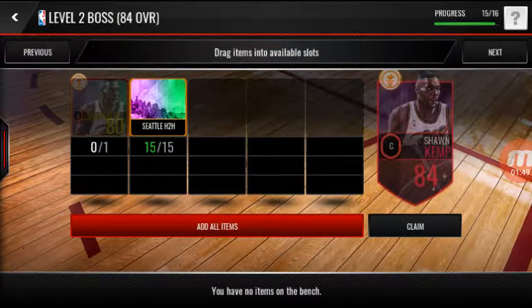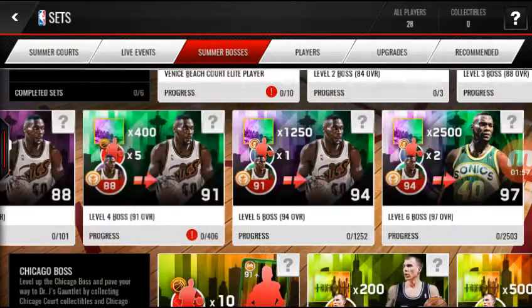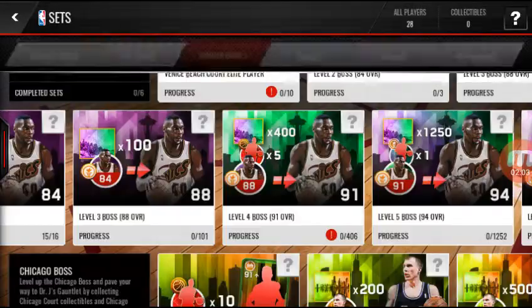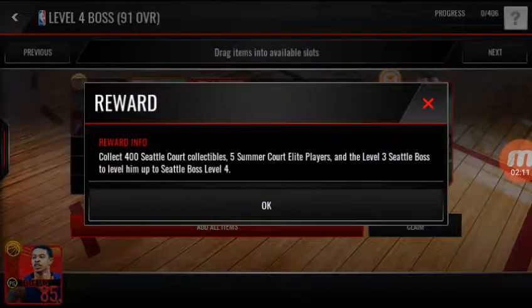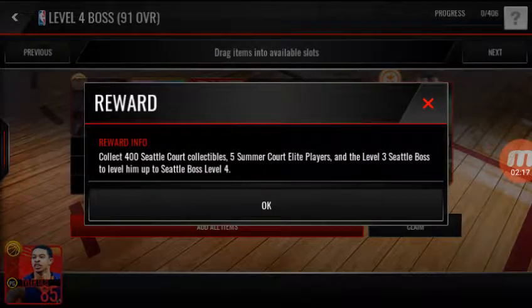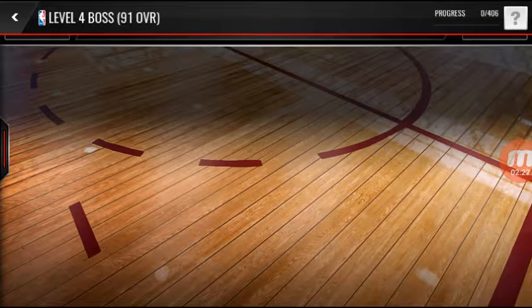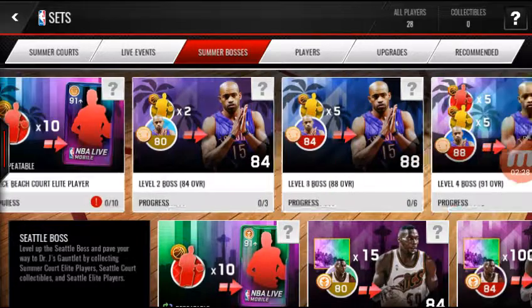I already have 15 Seattle head-to-head collectibles in there, and then once I get the 84 I need a hundred Seattle head-to-head collectibles, and then I'll need 400 Seattle collectibles, five summer core elite players, and a level three Seattle boss to level him up, which then leads to this Vince Carter.